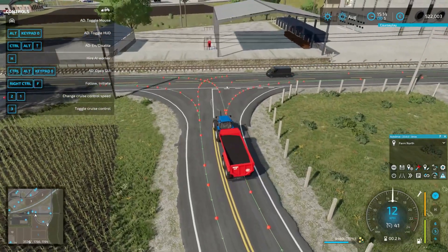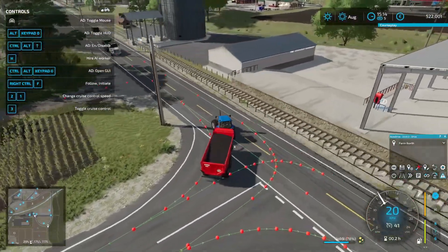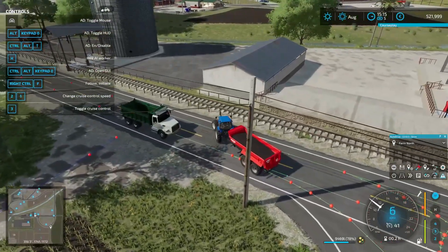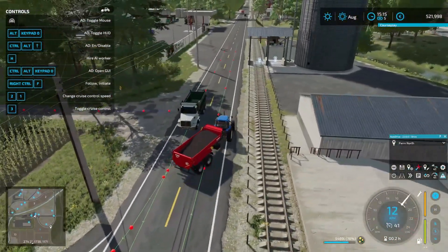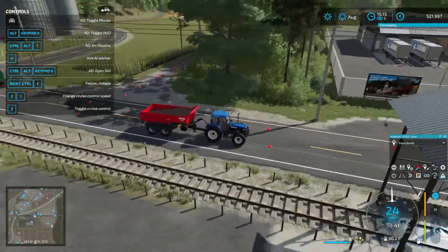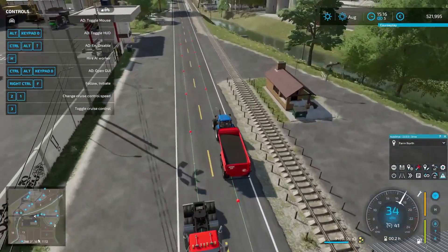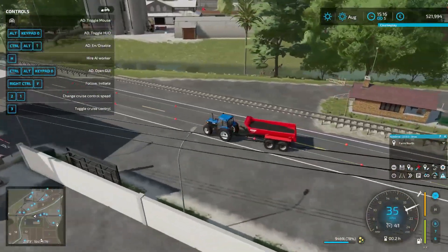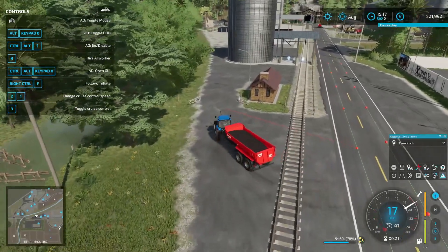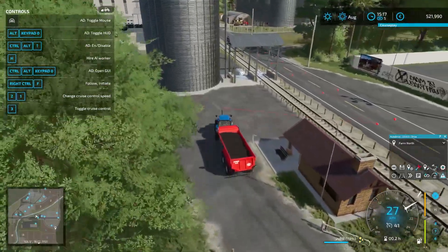I think that's an intersection of some sort — you can come in here, but this one is a bit too sharp so I need to fix that. I don't think I'm going to use these a lot, but I think I'm going to use these — they're like the exits of my farm. That's really something I need to fix if I'm going to stay in that area.